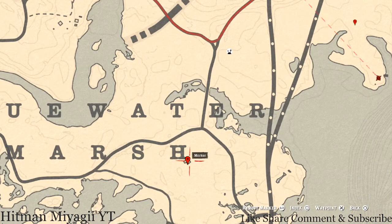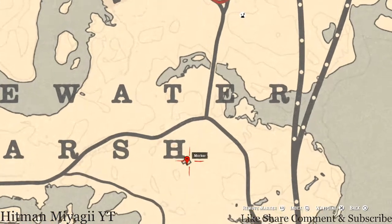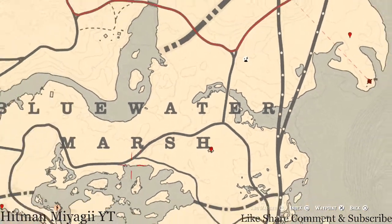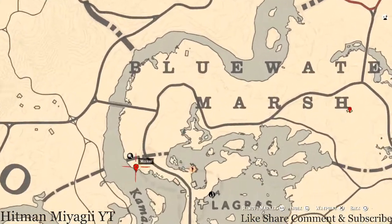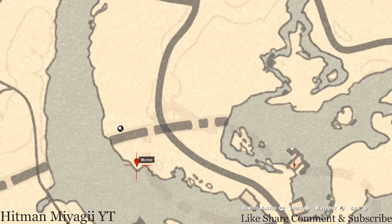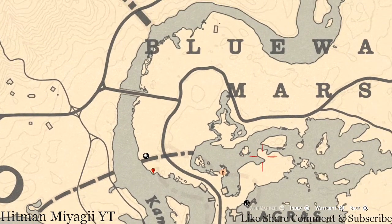At this next marker there are two things underneath the house. Come over here with your metal detector and you guys will dig up a random coin. Inside the house you guys will get a Nine of Wands tarot card on the dinner table. The next marker is a spot for a random arrowhead — it's randomized, but it's between the shoreline and about three trees, so come over here with your metal detector.